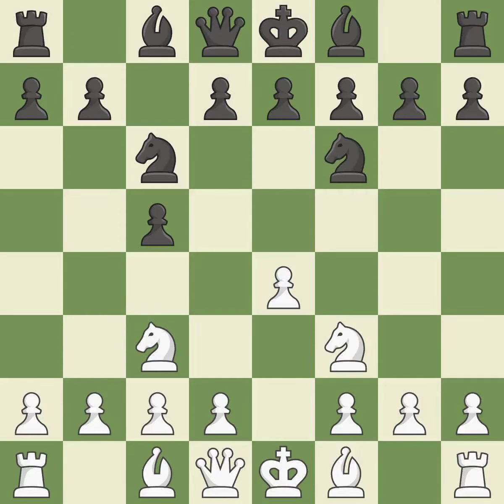NF3 controls the e5 and d4 squares, advancing the knight toward the center. By doing this, a knight moves out of its beginning square and into the action. Similarly, a bishop moves out of its beginning square and into the action, and the bishop will be better off as a result.